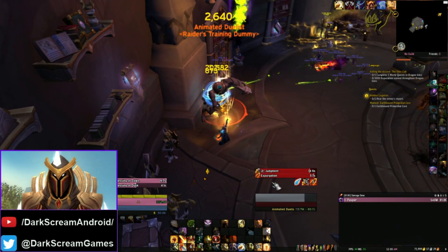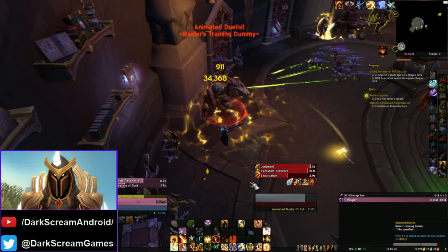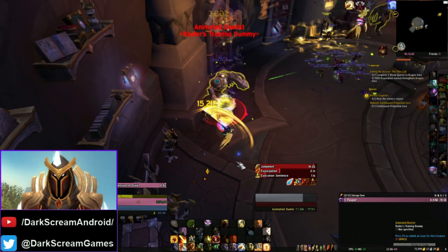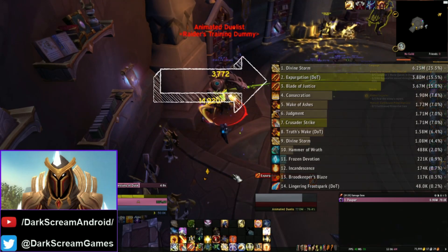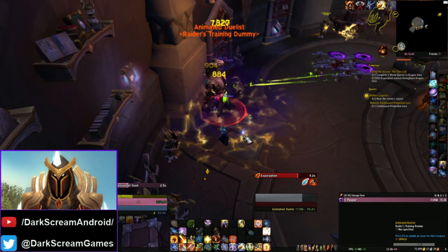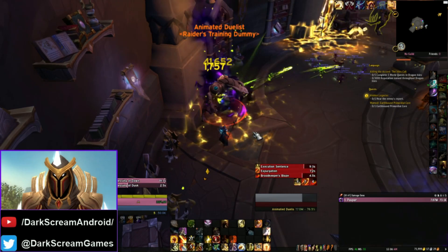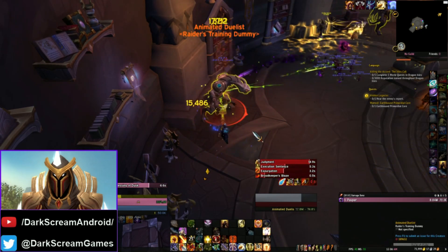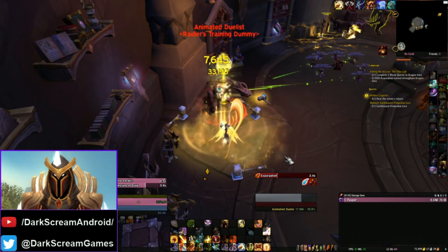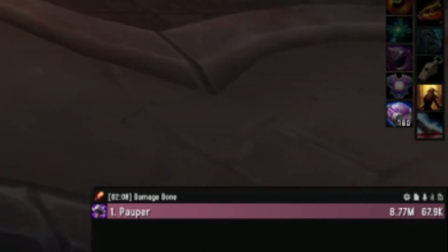What this means is you can actually refresh the duration of Expurgation before it expires, but you're looking to have the duration down at about 2 or 3 seconds left before you hit Blade of Justice. If you really pay attention, you can see it'll actually be a DPS gain if you're able to keep Expurgation going — you can pretty much keep it refreshed and make sure it never drops off. They did nerf Crusading Strikes' Holy Power generation; it now occurs every other swing. We're doing around 70k single target with this gear set — not too shabby.